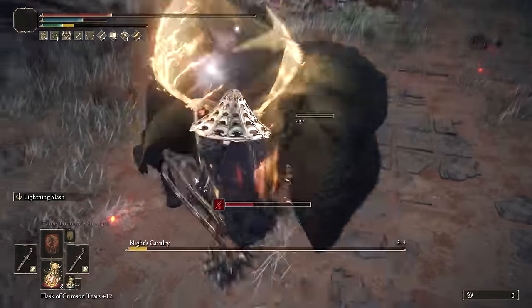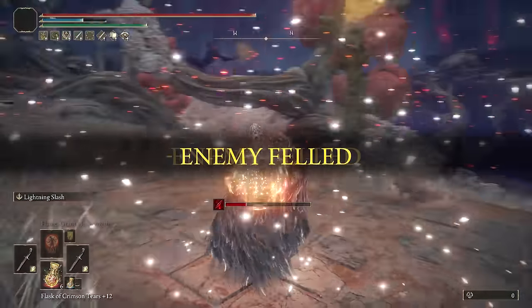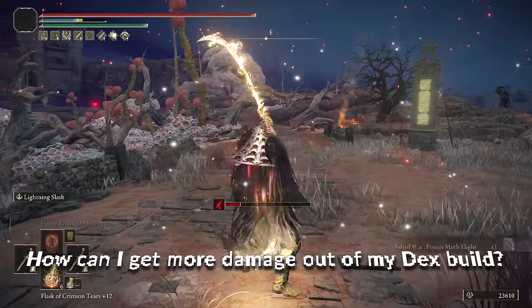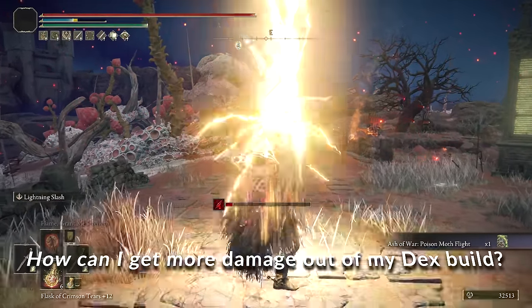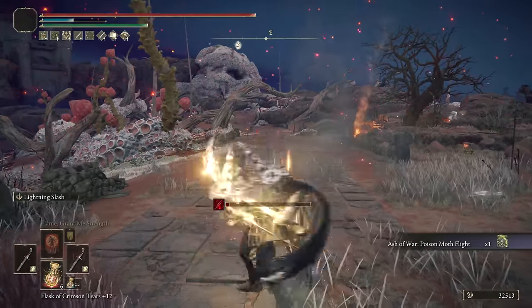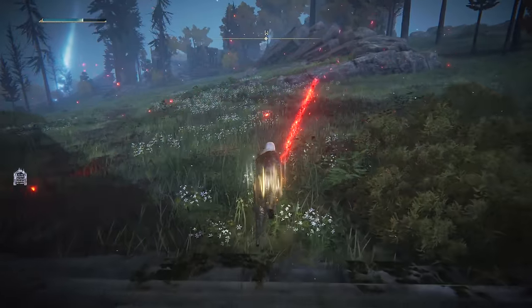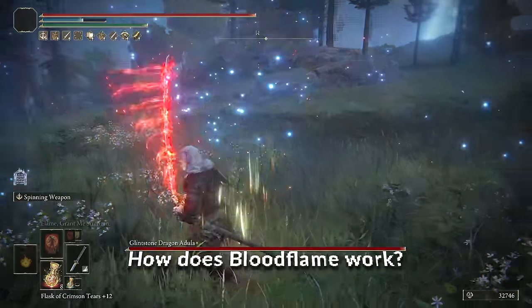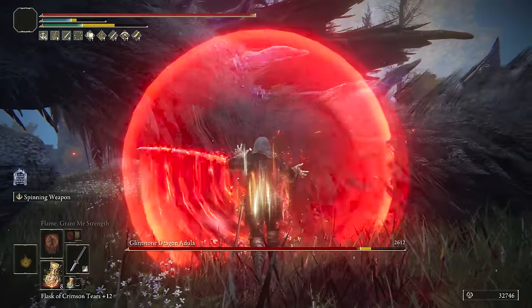This series essentially is going to be your kit, your guide, to build and craft your own powerful dexterity builds, just like the Faith one and the Arcane one I did. We're going to talk about how to get as much damage as possible, including lightning and keen affinity, and we're even going to work with the Hand of Melania. There are so many fun dexterity builds in Elden Ring.